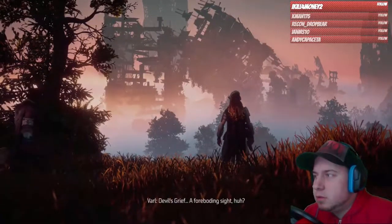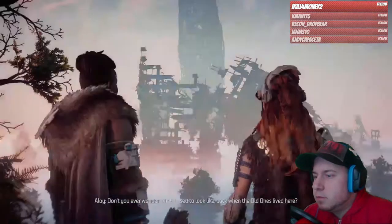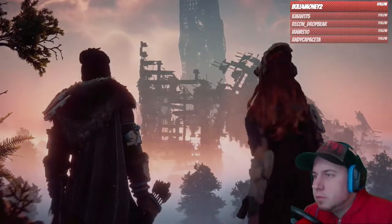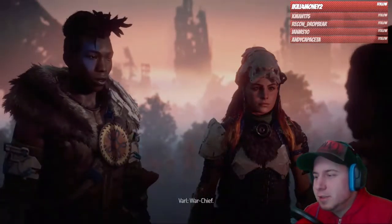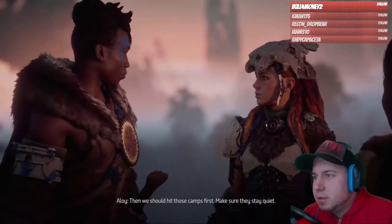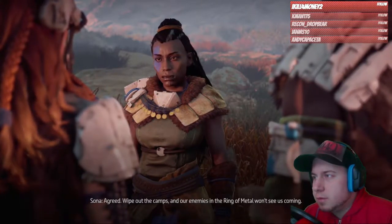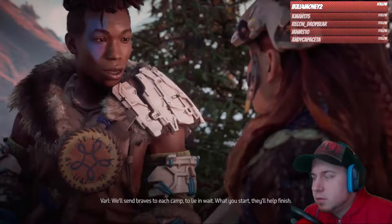Devil's Grief — a foreboding sight. Don't you ever wonder what it used to look like back when the old ones lived here? You're not like other Nora. Our scouts found enemy camps in the ruins guarding the approach to the Ring of Metal. Then we should hit those camps first, make sure they stay quiet. Agreed — wipe out the camps and our enemies in the Ring of Metal won't see us coming. We'll send braves to each camp to lie in wait. When you start, they'll help finish.